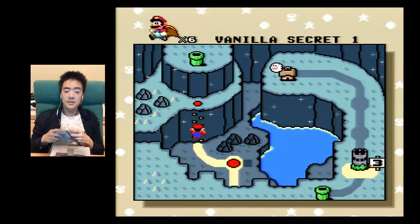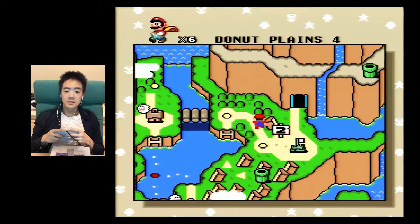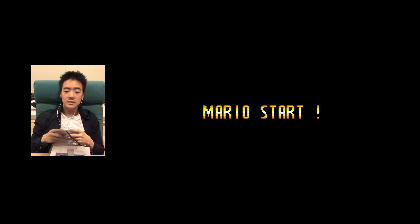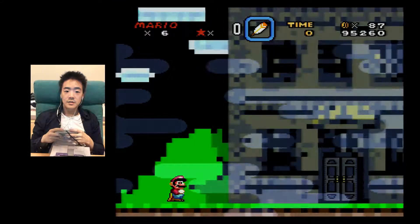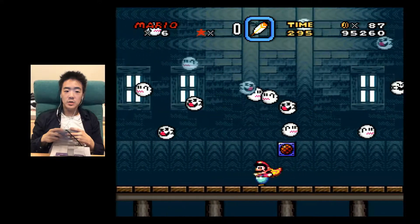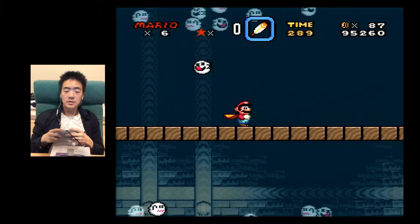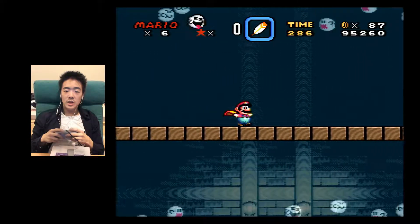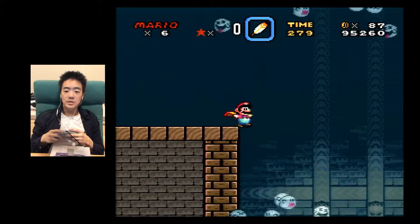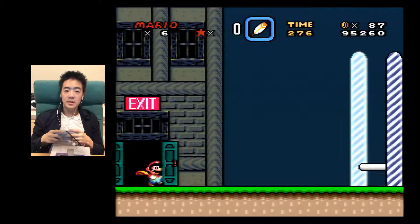To save in this game, you have to go to a ghost house and beat it, or you could go to a castle and press L and R. Let's get the fastest save possible. You see how you don't carry over your lives or your score when you save — so there's really no reason to get a lot of lives.